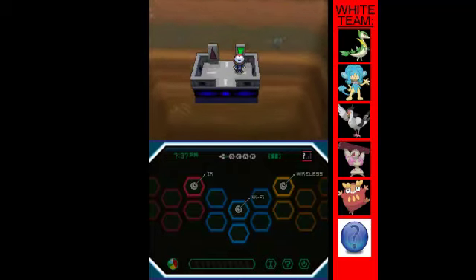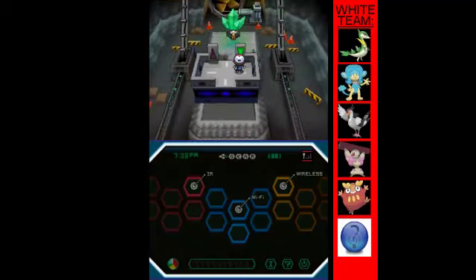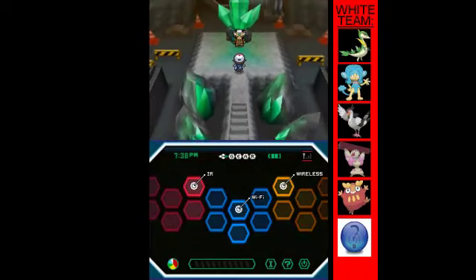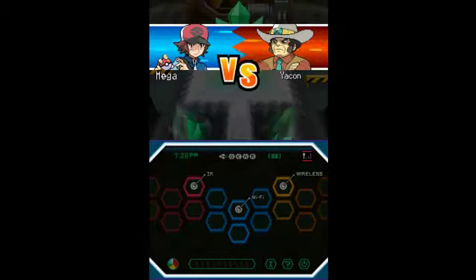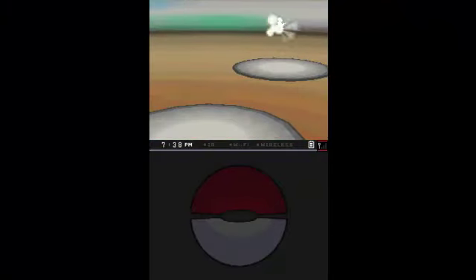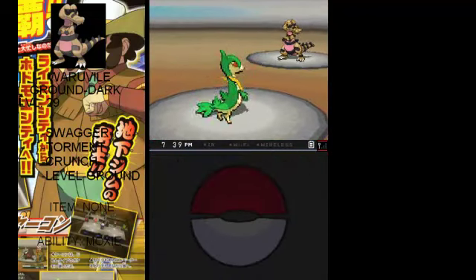Open... Open Sesame! Down Sesame... and here we go! We're going to go ahead and take on Yakon now. This is the fifth gym leader, Yakon. Starting off the battle with Warvile - level 29, with moves Swagger, Torment, Crunch, and Earthquake. Let's go ahead and use Grass Mix. Swagger, oh boy.